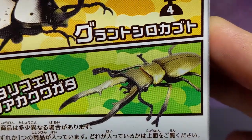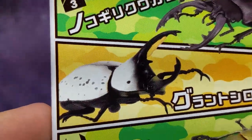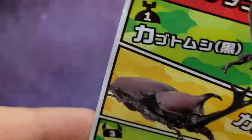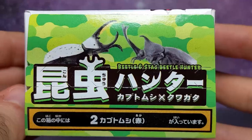At the same time, this behemoth has almost like a cookies and cream coloring with the big horn. Let's open this bad boy — Beetle and Stag Beetle Hunter! Let's not forget to look at the top. Bottoms empty — bottoms up. Let's open it up.